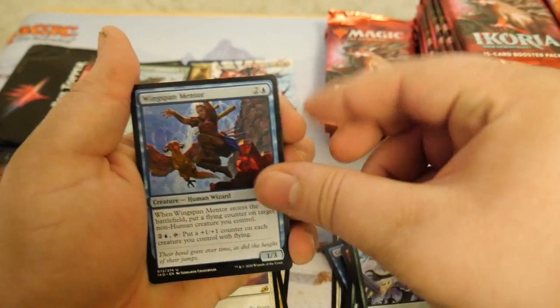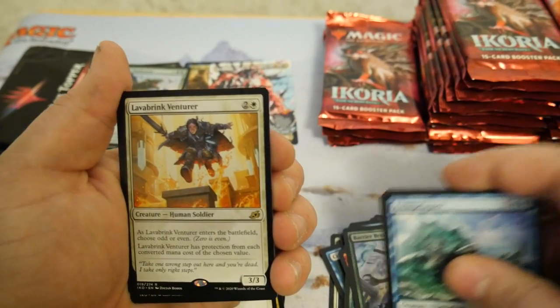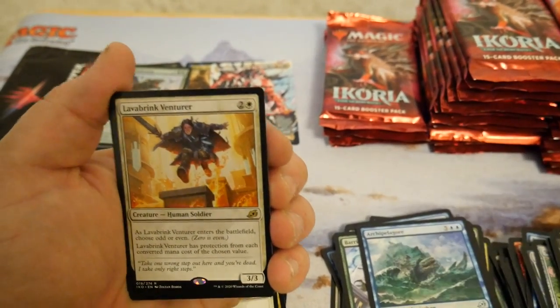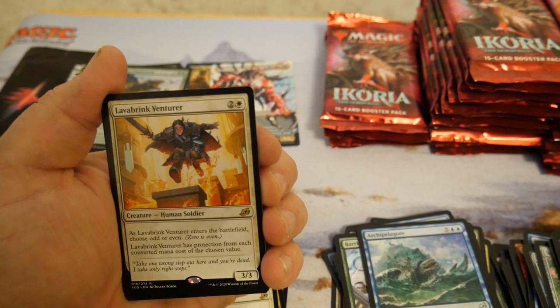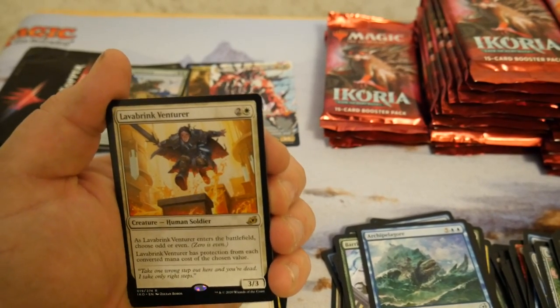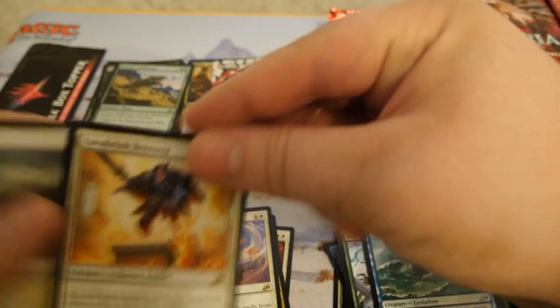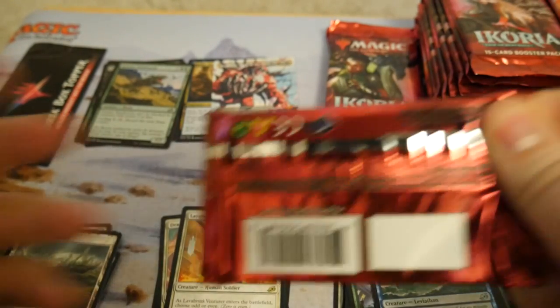Let's see if I can sit down. Lava Bringer Venture — I didn't even see this card. Bad cards — I mean, what can I say? You can't win them all, and booster boxes are notorious for losing. I got probably two of the worst mythics if I'm being quite honest so far.